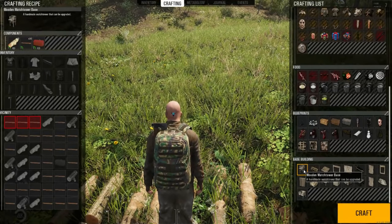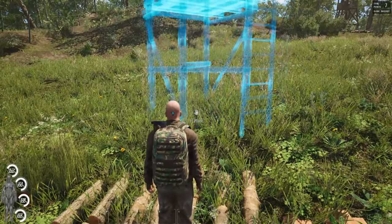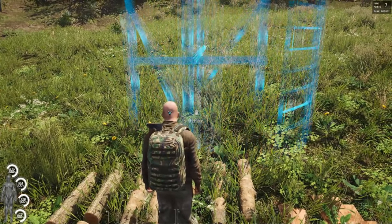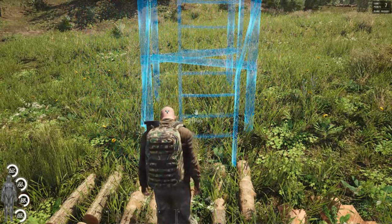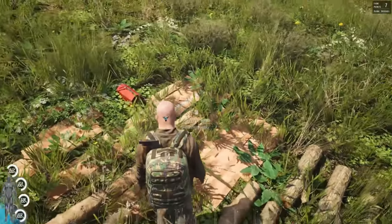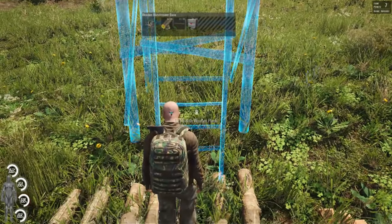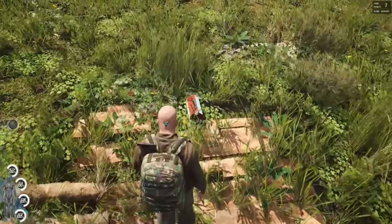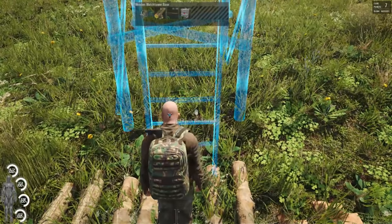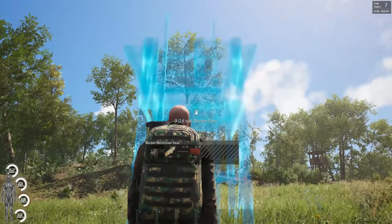The first thing we're going to talk about is the base for the wooden watchtower. We're going to come down here to the crafting menu. All we have to do is set it up right over here by our resources. We can spin it with the mouse wheel and place it on the ground using F, just like every other blueprint. I have 30 planks, 15 logs, and 30 instances of a toolbox. The red toolbox is 100 if it's full; the small white toolbox is 25 if it's full. That gives you an idea of how many resources you're going to need just to build one part of this building.